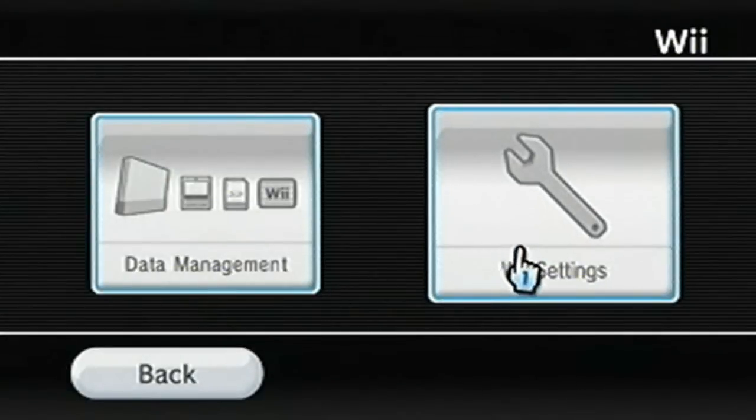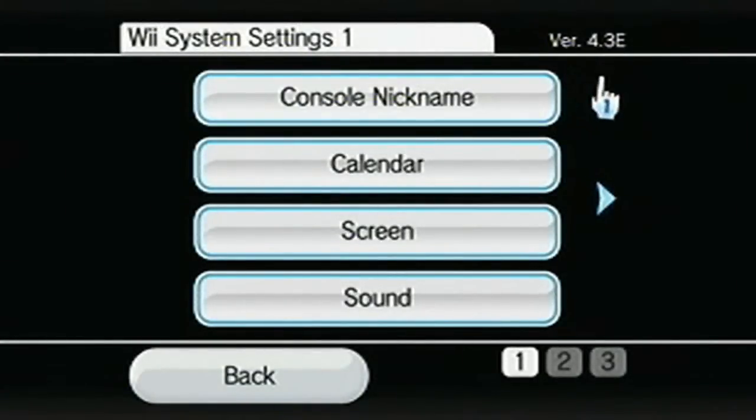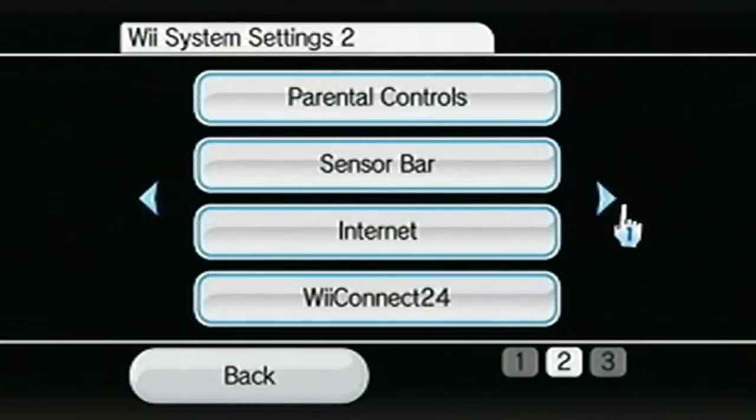First, boot up your Wii and go into the Wii settings. You need to check your version number and make sure it is actually 4.3. If it's not, this isn't going to work. You also need to take note of the letter that is immediately after the 4.3, as it's going to be needed.